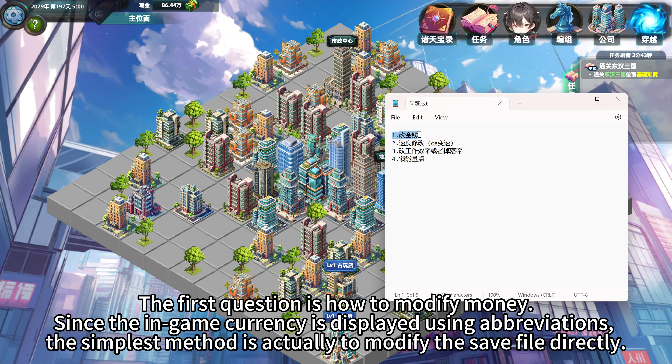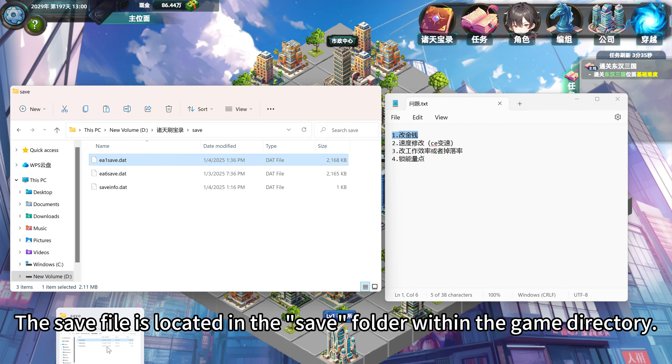The first question is how to modify money. Since the in-game currency is displayed using abbreviations, the simplest method is actually to modify the save file directly. The save file is located in the save folder within the game directory.